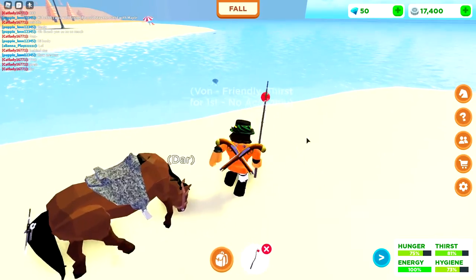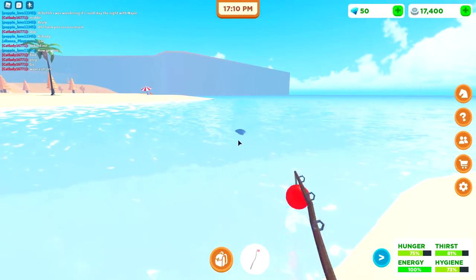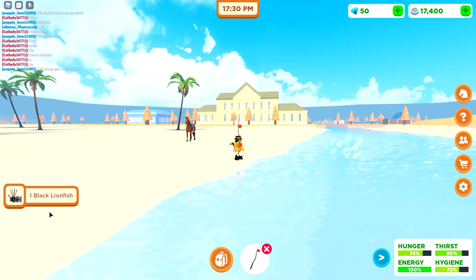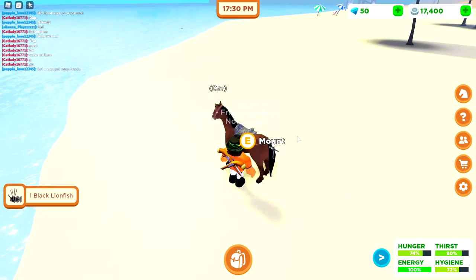Here's another fish. Get off the horse, get out the fishing rod. I'm assuming I can go right about here so I'll be in front of the fish. It was actually a little bit inside the fish but that works — it's on it. Wait for the bubbles, click, and we got a black lionfish — very nice!